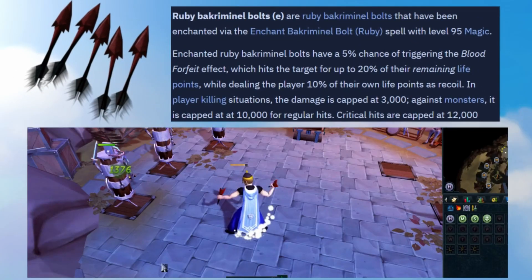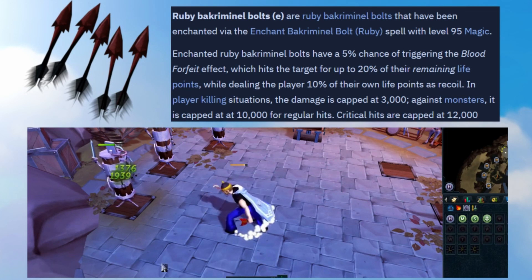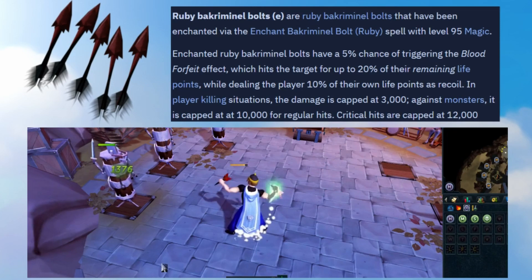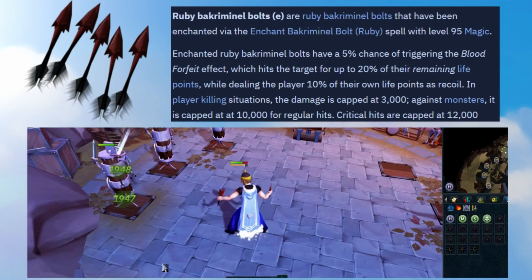We are going to look at the most popular Bakriminel Bolt and one of the most powerful, which is the Ruby Bakriminel Bolts enchanted. I often get asked in my videos how do I manage to hit so many 10ks or 12k max hits, and honestly the reason, putting it simply, is the Ruby Bakriminel Bolts E. The Ruby Bakriminel Bolts have a special effect called the Blood Forfeit effect. This has a 5% chance to trigger and what this effect does is it will drain the target for up to 20% of their remaining life points.